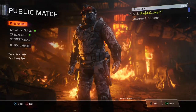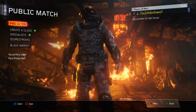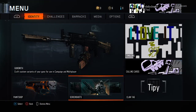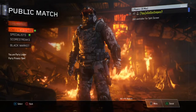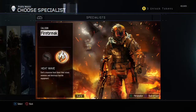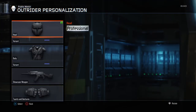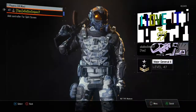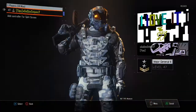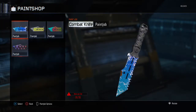Hey, what's up guys. Today I'm back with another paint shop tutorial video. What I'm gonna be showing today is how to make a carbon fade on the knife — the combat knife. So yeah, it's a paint shop tutorial and it's how to make the carbon fade knife.